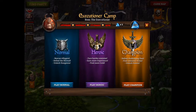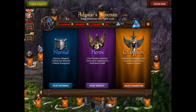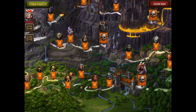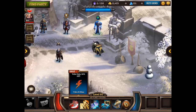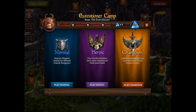Next, you have to know what difficulty you can play on. Don't go playing Champion if you're not ready — for example, if you selected Edomar Sanctum for some reason, don't play Champion if you're still on Heroic for that level. Since I'm level 60 with fairly good equipment, I am doing Executioner Camp on Champion.